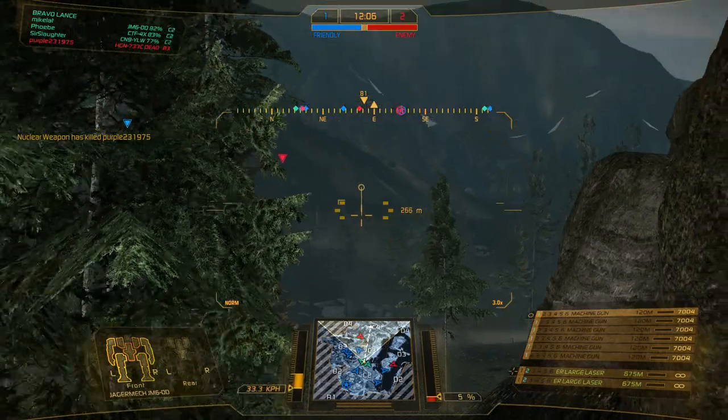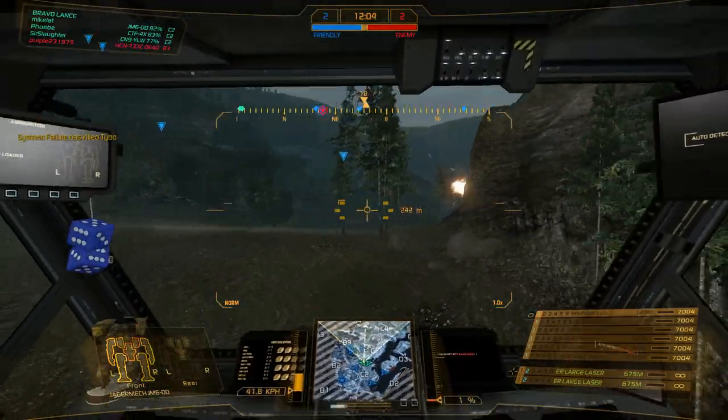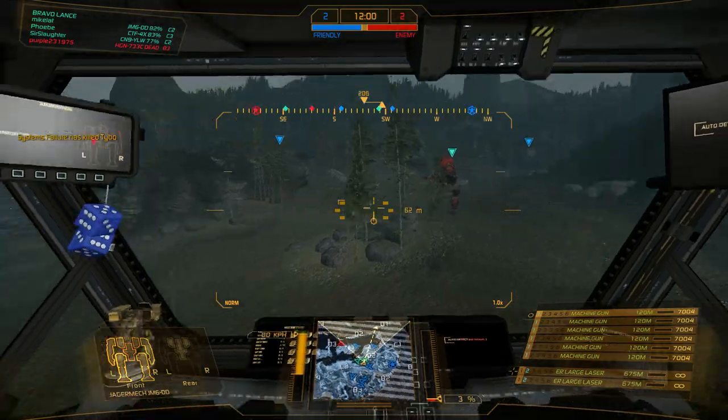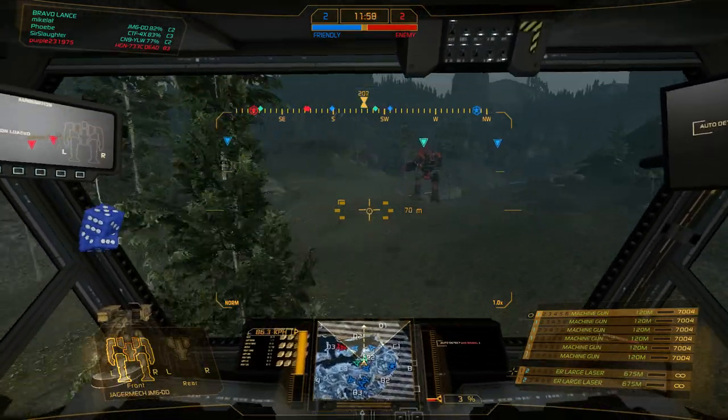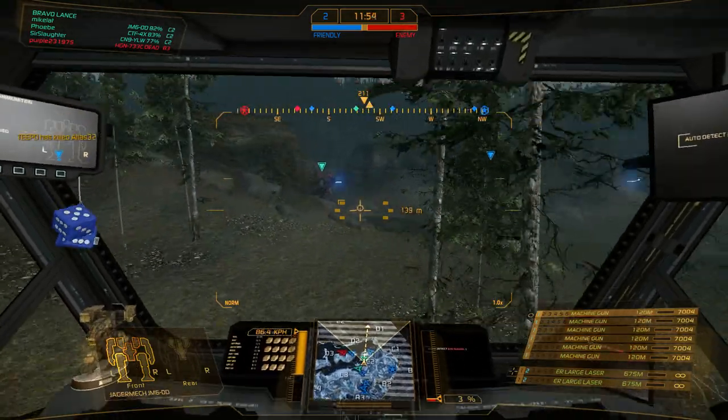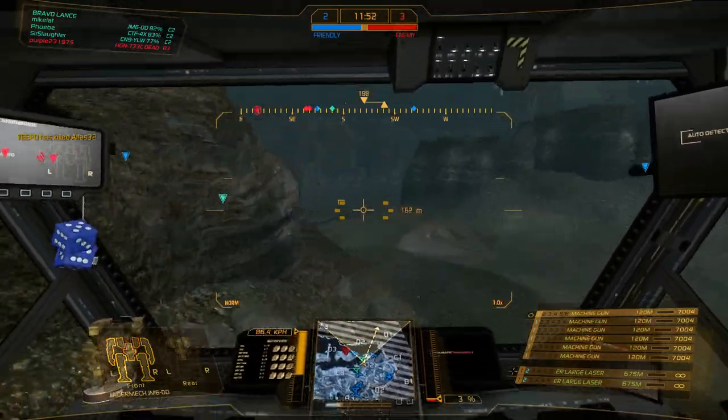You can usually see on the models of other players where their heaviest weapons are. Like a Hunchback has their heaviest ballistic weapon on the left torso. You'll just get used to that — it's part of the learning process of this game.